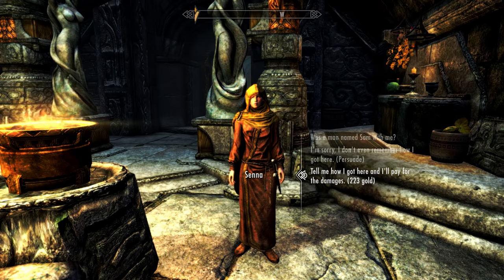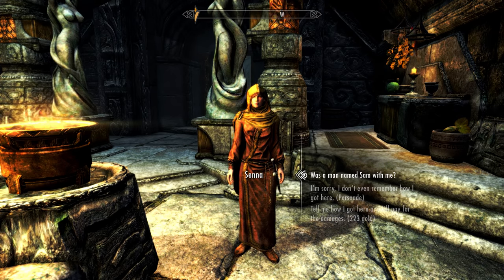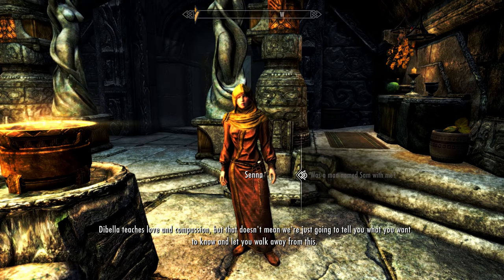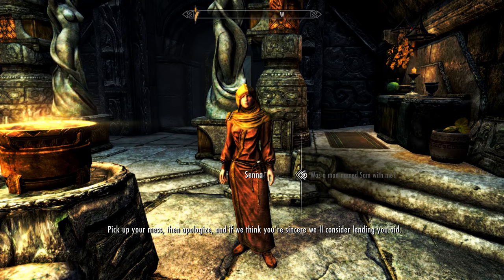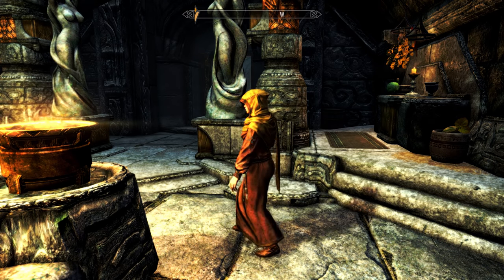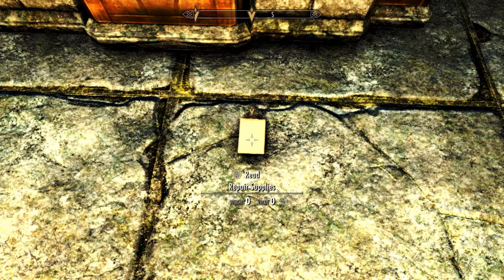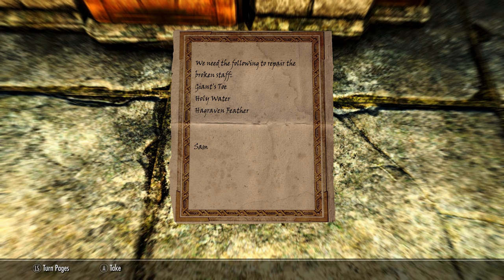After some commentary, you ask the priestess Senna if Sam was with you. She invokes DiBella's teachings and refuses to help until you clean up your mess and apologize. You'll need to pick up random items off the ground including wine, a giant's toe, and a note from Sam listing items needed to repair a broken staff: a giant's toe, holy water, and a hagraven feather. Importantly, you do not actually need to collect any of those listed items — it's just flavor text.